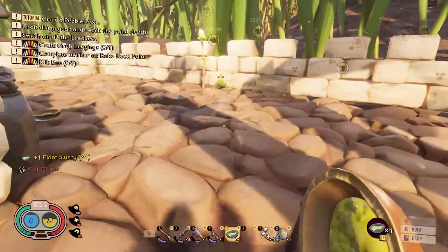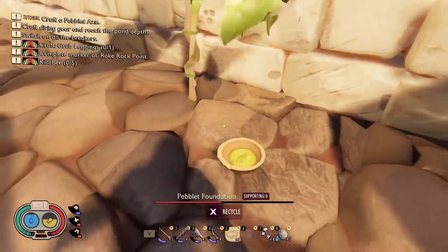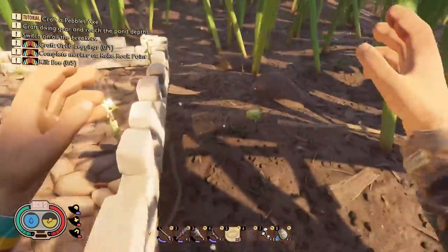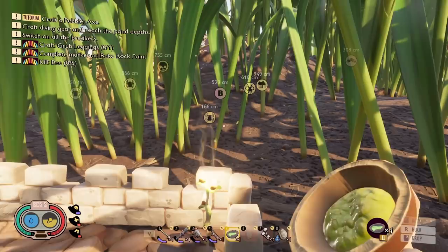Little buddy, do you want a snack? Here, you can have this. I will give it to you. You can eat that. I'll run away. You'll be fine. There's another one out here that really wants sandwiches too. We're totally gonna tame another one. There he goes — he's slurping the magic juice.